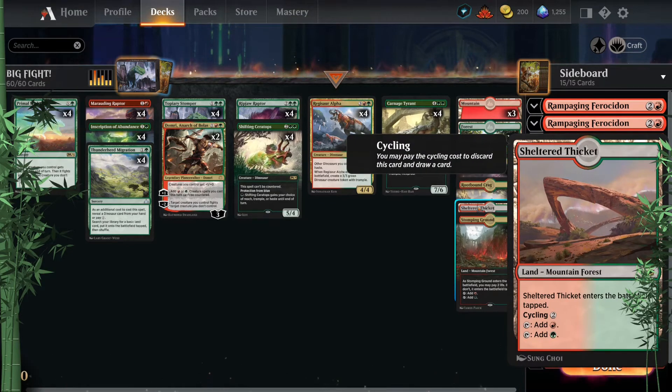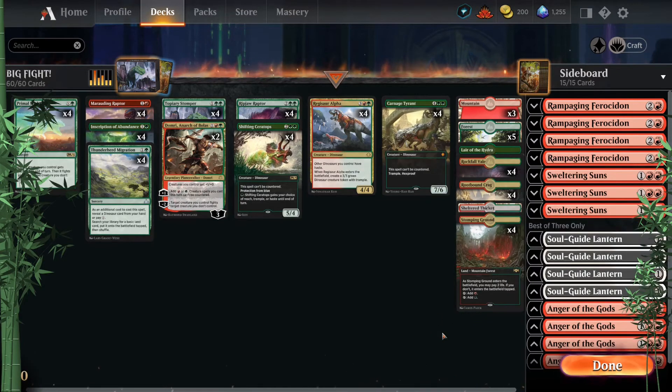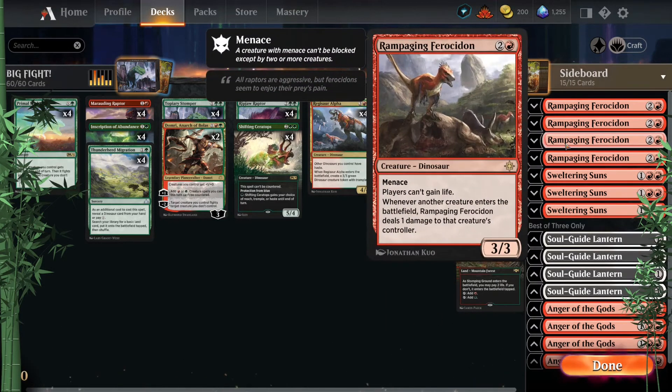Then it's the classic four Rockfall Veil, four Rootbound Crag, a single Sheltered Thicket — I always love at least one copy, possibly two, though drawing two can slow down the early game. Late game, if you draw it and don't need it, you can cycle it for something better, which is a lovely option. And then four Stomping Ground.